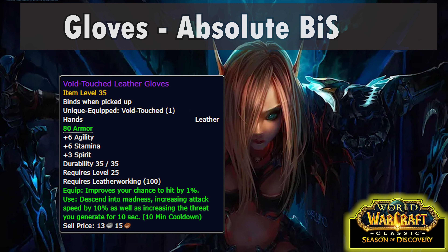Moving on to the ranged slot — nice and easy. The Ranger Bow is the only relevant item, having one agility on it. We won't be firing our bow much if ever; we really just want the stat stick.